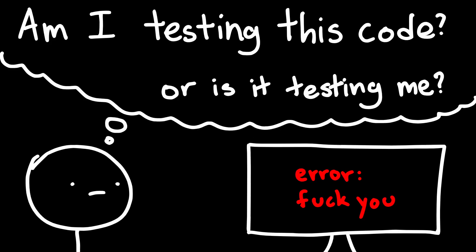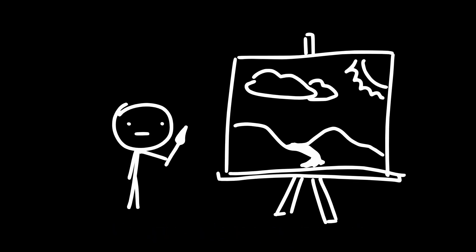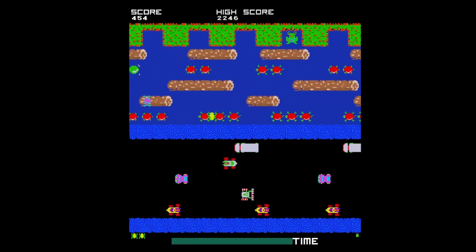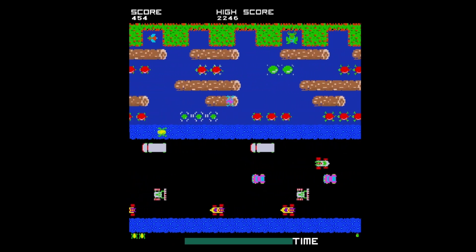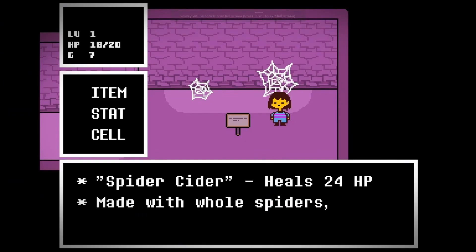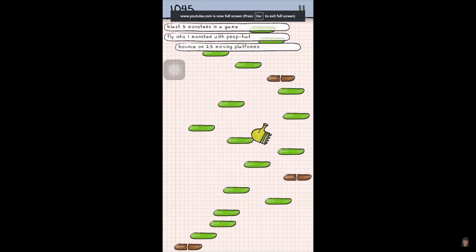Although coding is incredibly time-consuming and frustrating, it's only a small factor in the finished product. There are many other components to game design including art, level design, sound effects, music, UI, and more. There are many great games that don't have incredibly complex code or logic, including Stardew Valley, Undertale, Among Us, and Fruit Ninja.